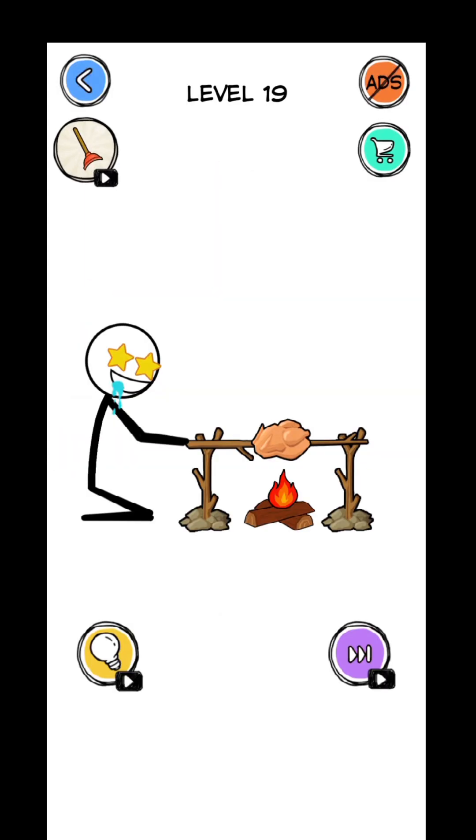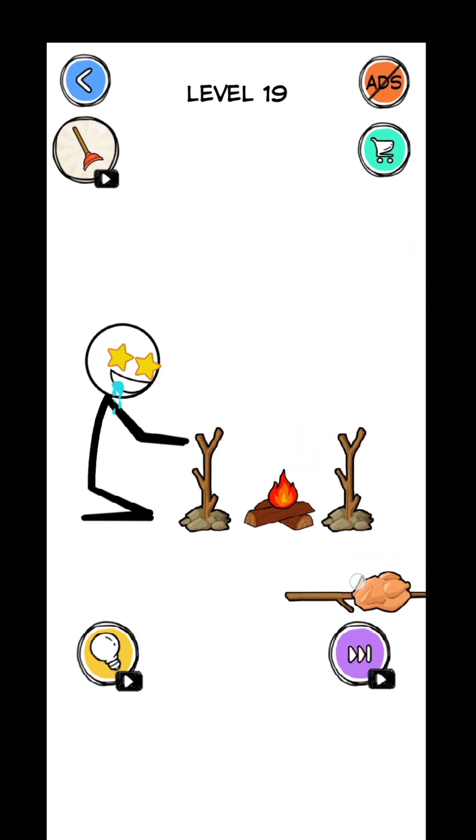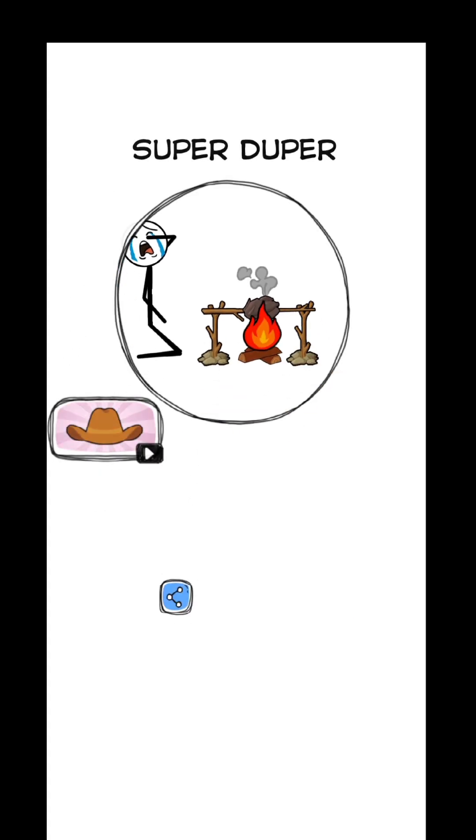Cooking the delicious chicken. Let's try putting it in the fire, removing it and throwing it somewhere — it's not working. Maybe try tapping the fire, increasing the size. And it is burned.